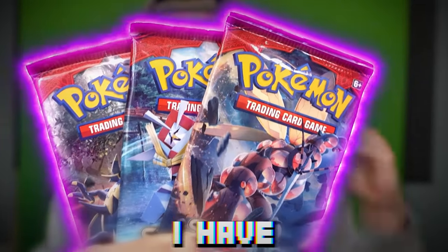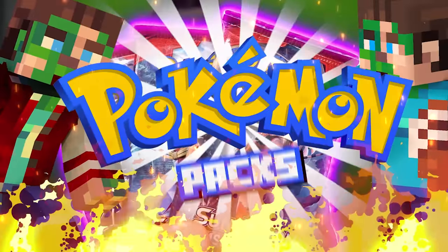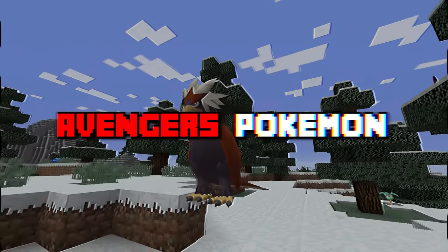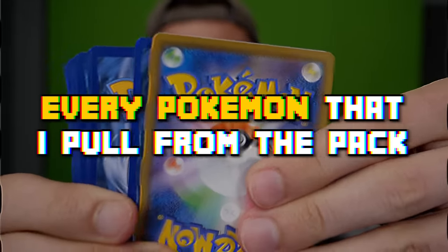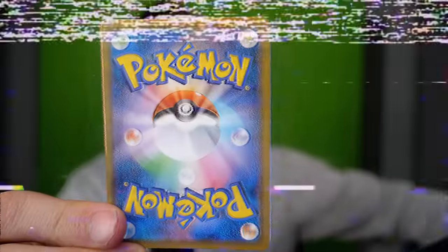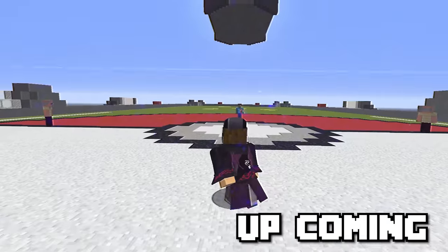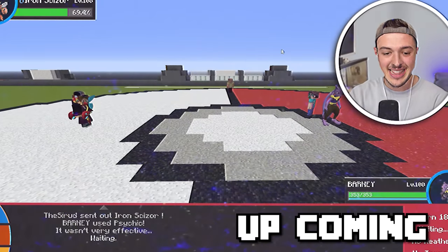In my hand, I have custom Avengers Pokémon packs. Avengers, assemble! Each pack has a chance of having a rare Avengers Pokémon. Every Pokémon that I pull from the pack, I have to catch. Look at this, guys — we got an Avenger Pokémon. At the end, I'm battling my rival Alec using the Avengers Pokémon.